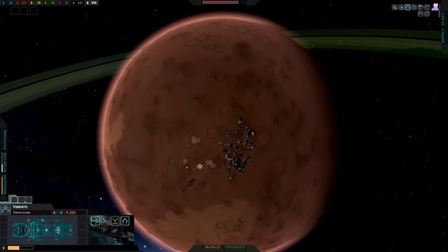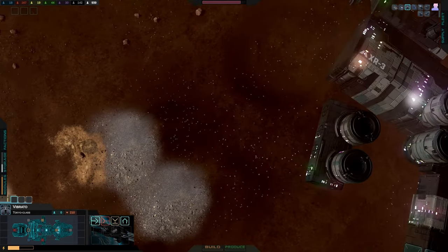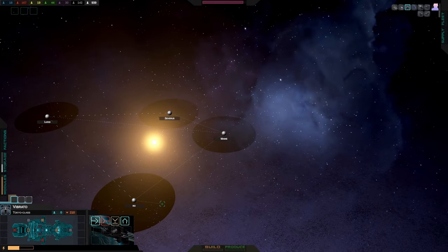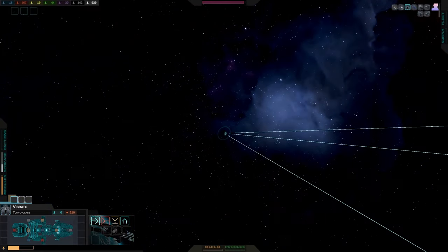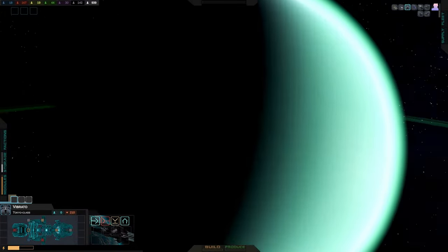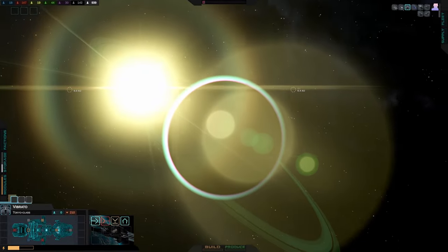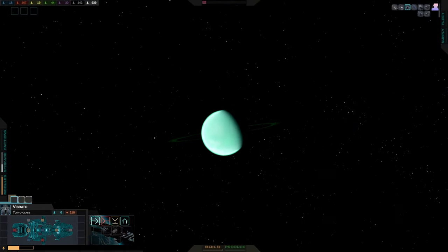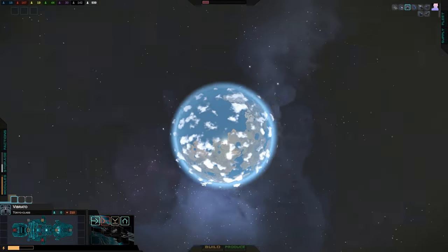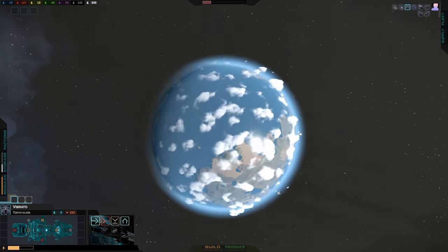We've arrived in the system. You can go to the system map straight away — there are four planets that I've created beforehand. You can start zooming around and looking from a bird's eye perspective, a satellite view if you like, of what there is to find in the current system. We haven't moved the fleet yet; we're just inspecting these planets and this is the best we can do from space.